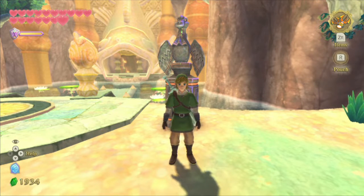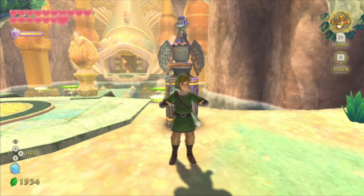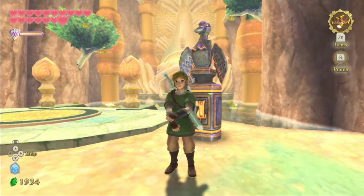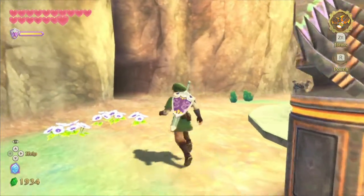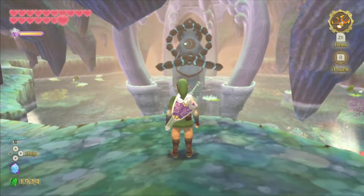Hello everyone and welcome back to the next episode of Legend of Zelda Skyward Sword HD. Last episode we found a new area in the Eldin region due to our fire shield earrings, and this episode we're going to find a way to open up a path with the water. I thought this would be the best place to start, so let's check on the water dragon — we are in the area.